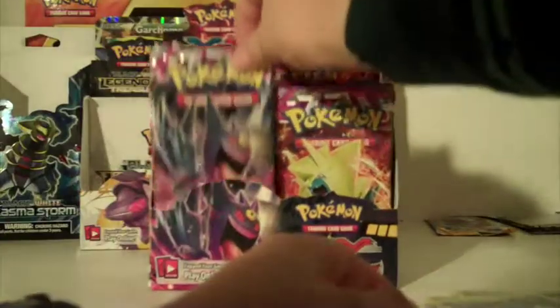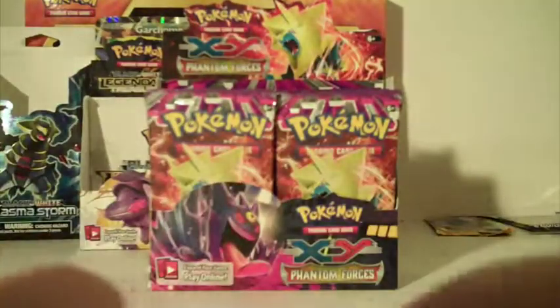We got Fletchling, Finneon, Litleo, Murkrow, Poochyena, a Psychic Special Energy, Gengar, Spearow, VS Seeker, Swalot - and there is a Crobat. This is a pretty good pack. Next up we got a Mega Gengar Pack - hopefully it has a Mega Gengar and hopefully I can open it right.